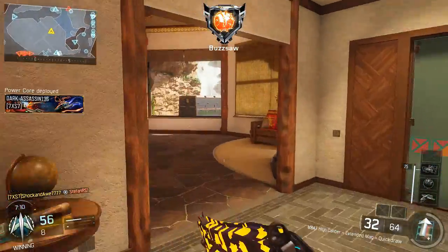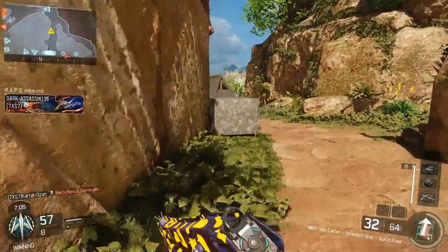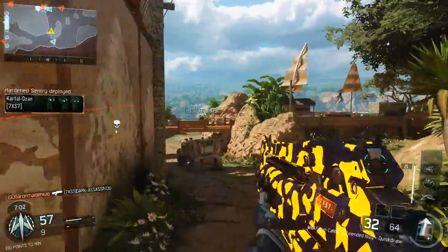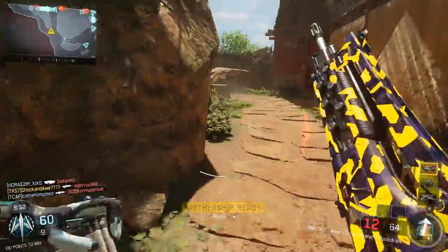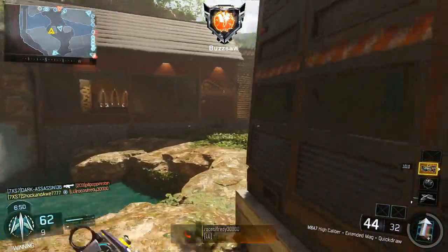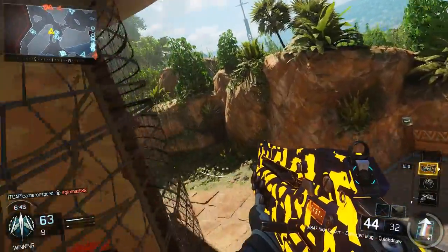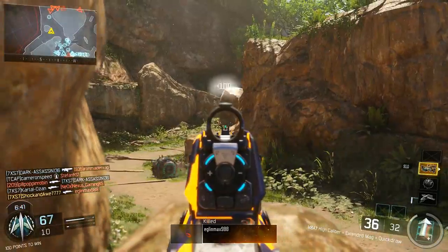Coupled with High Caliber on the weapon, top tier players will always favor the M8 assault rifle and can get those crucial headshots. It's not that difficult to get a headshot with this gun, and it gives you the time to get it. However, if you find difficulty getting headshots with the M8, I recommend substituting High Caliber with Stock on this weapon.